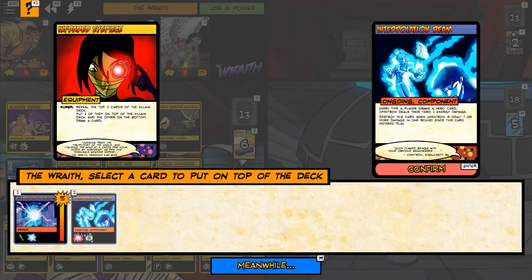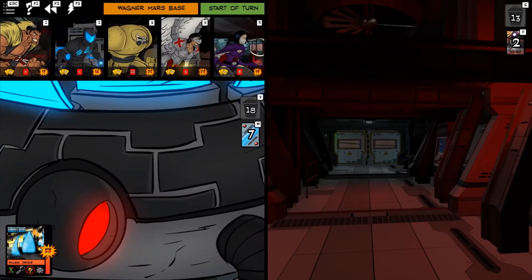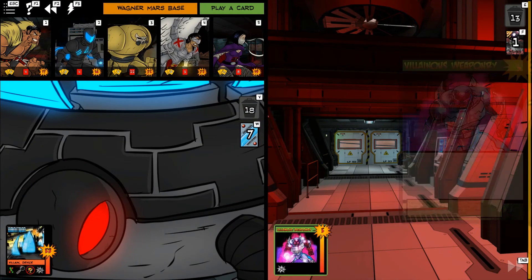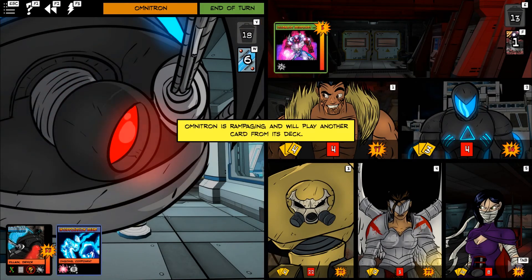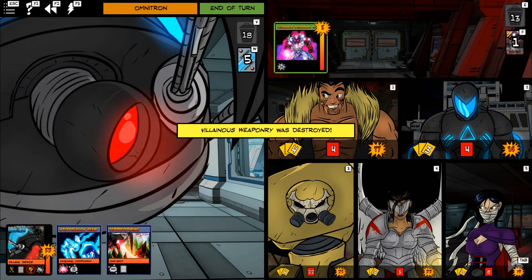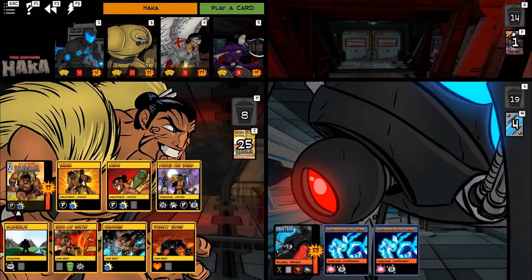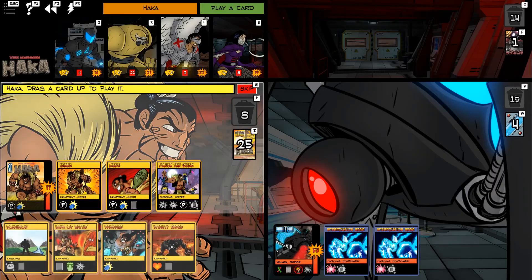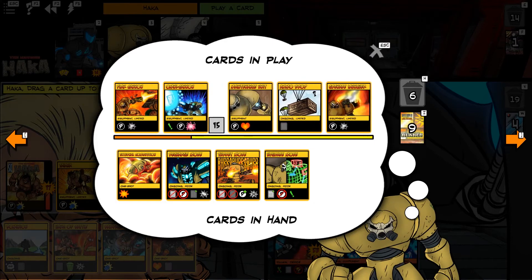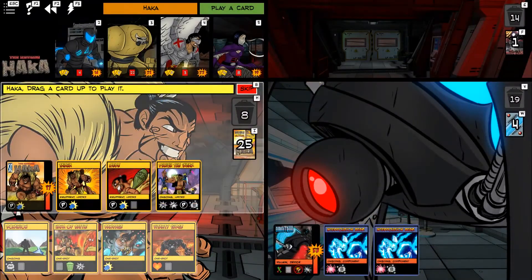We can deal with skipping until Omnitron has taken the damage, however he's going to have another play as well because he'll be the Rampaging Robot. Villainous Weaponry enhancing damage — so it's like he's on both sides at once this round. Terraforming, then he'll play another card. Interpolation Beam means every time a player draws a hero card — which is actually bad for Bunker because he's automatically drawing cards with Ammo Drop. Let's drop Vitality Surge.